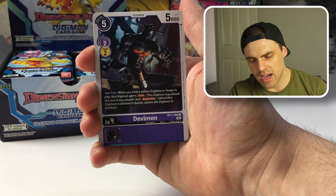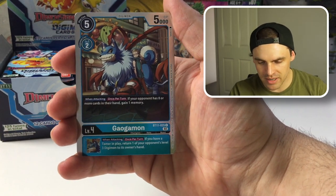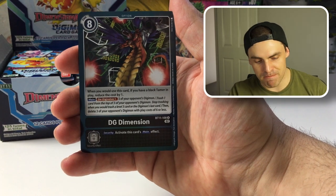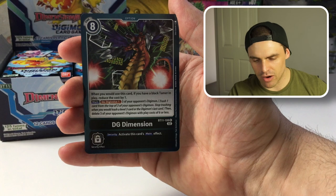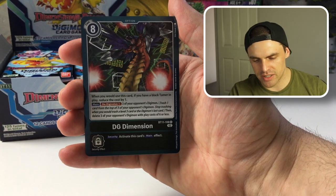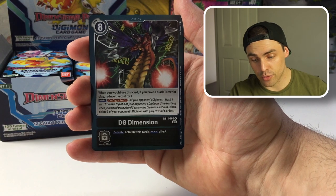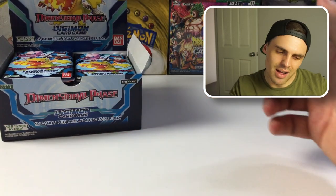Bergamon — some new kind of archetype going on there. We've got a shiny Galgamon common, and then we've got a Digi Dimension. This is kind of like Ultimate Flare but a little bit different — digivolve 1 for 3 of your opponent's Digimon, then delete 3 Digimon with a cost of 6 or less.